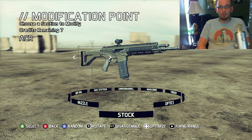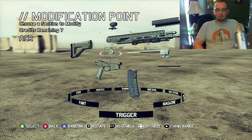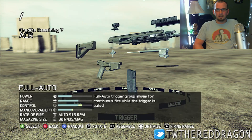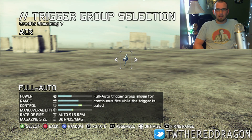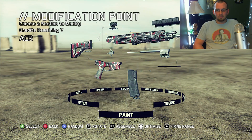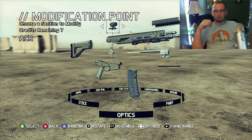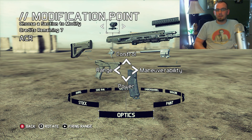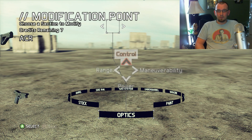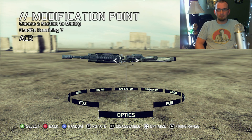The level of customization is extremely deep. They were showing this off at events demonstrating how it works with the Kinect system - I don't have my Kinect set up yet but I can try that later. You can take all the different parts and move them around. There are also a lot of different paint colors, and these don't even cost anything - they're free. On the directional pad there's also a quick-select option if you don't want to go through everything. I always select Control - I want my bullets to land on target.